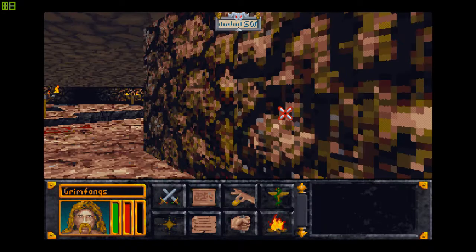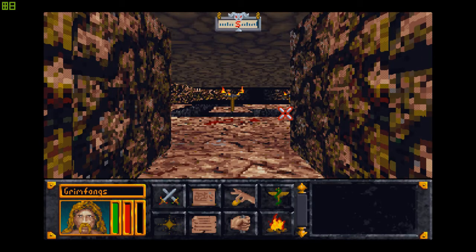Alright guys, we are finally at Fang Lair. This is my first time raiding this place, so I really don't know what's gonna happen or how it's gonna turn out. I did a few things offscreen — I basically sold the Ebony Helm and got a few things from all that money.